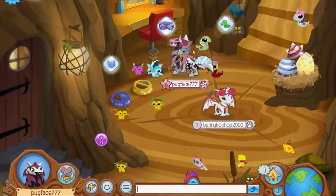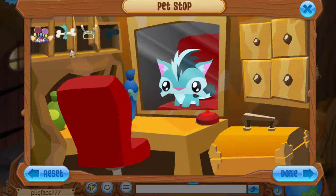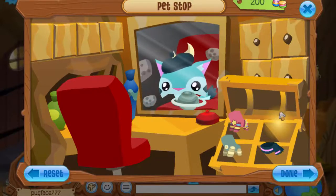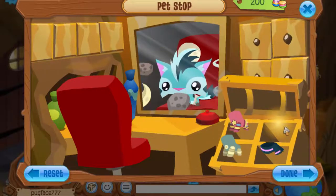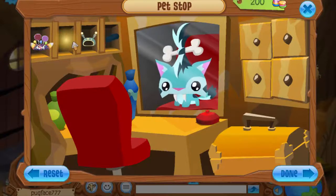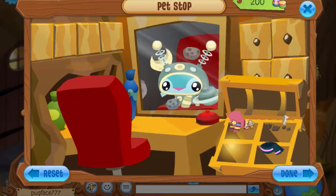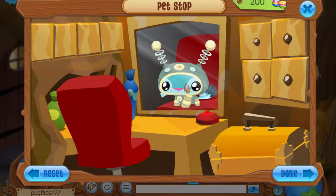Pets just make things so much cuter — like this panda pet I have is so adorable. But don't go overboard, because a lot of people do that and end up with a lot of random stuff. Like, why is he a French person on the moon? You can do whatever you want, it's all yours, but don't go too overboard. Just the simple head and the basic look is good.